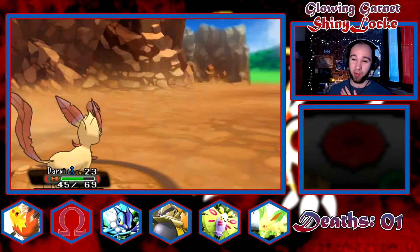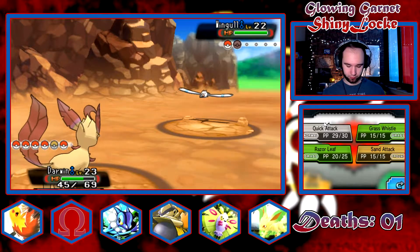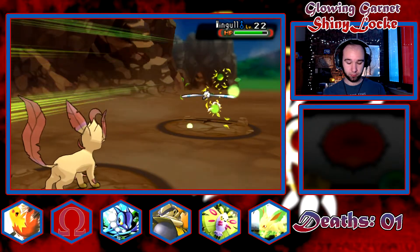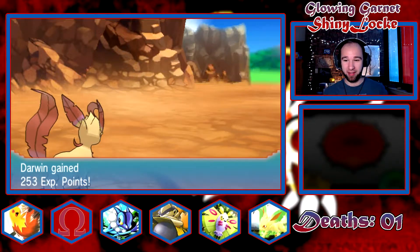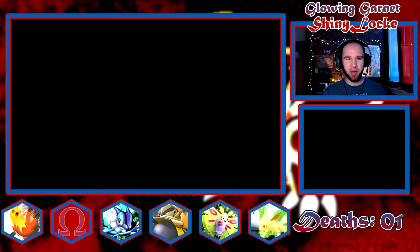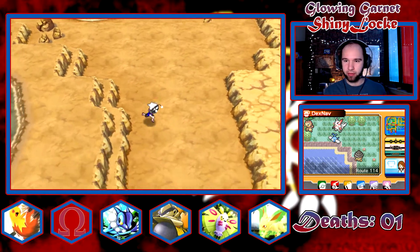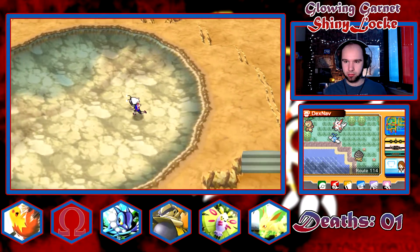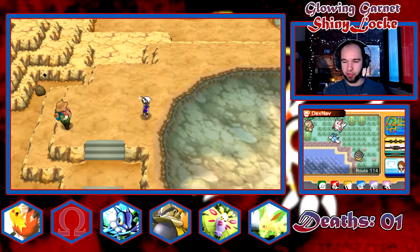Between now and the sixth gym, we need to pick up some new talent on the squad. Or if you're just outspeeding Okra, that's fine. Also, why do you have a Wailmer if you're a Kindler? Isn't Fire supposed to be your thing? No item in here.